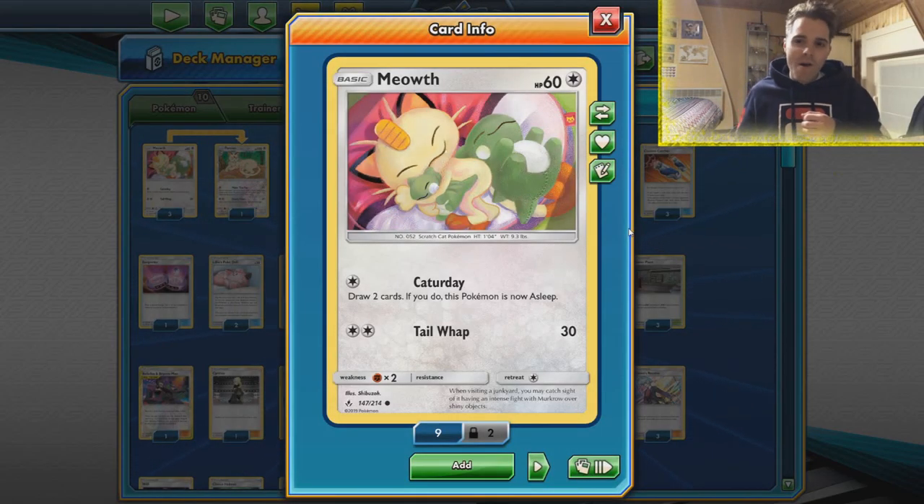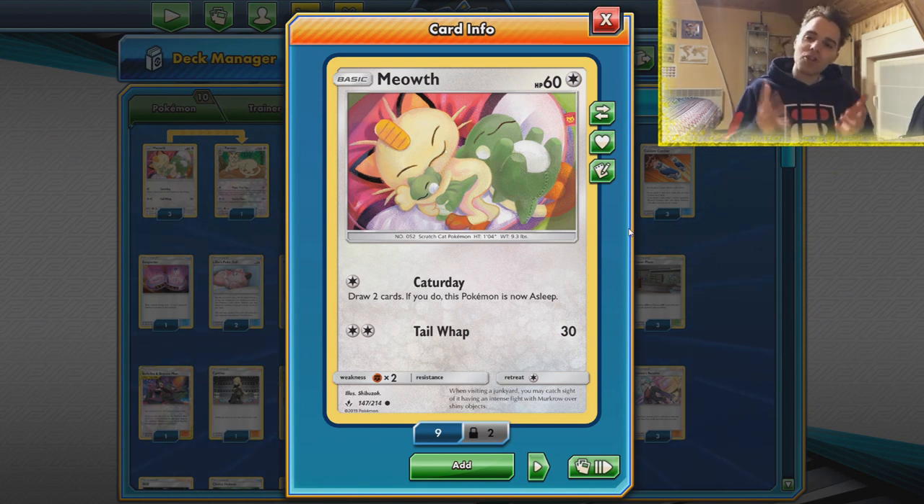What's up, it's ZAPDOISETCG here and welcome back to another TCG battle video. On my channel today we're gonna be playing with a new archetype — it's going to be the Katerday stall, or you may also want to call this a Green's Exploration stall deck with resource management. Whatever you want to call it, it's unique and that's why we wanted to showcase it on the channel.